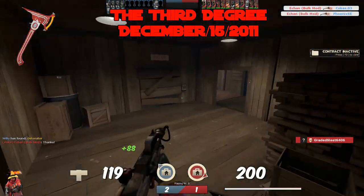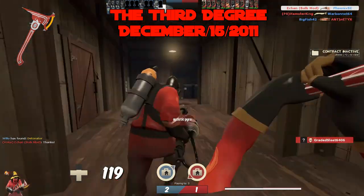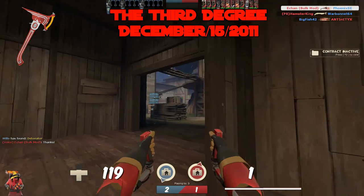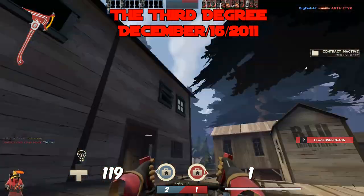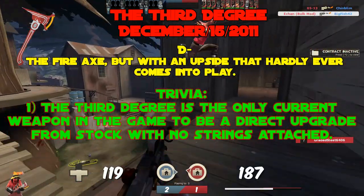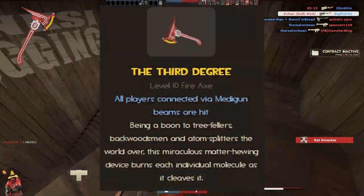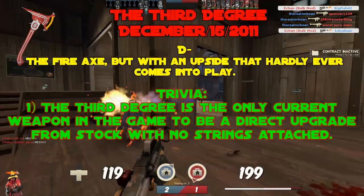The Third Degree — the Fire Axe but with an upside that hardly ever comes into play or matters. Low D tier. Trivia: the Third Degree is the only current weapon in the game to be a direct upgrade from stock with no strings attached — it actually has the blue text to back it up.